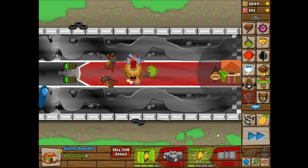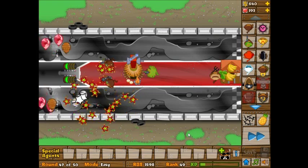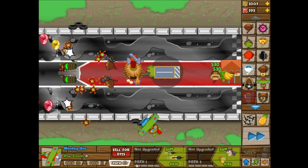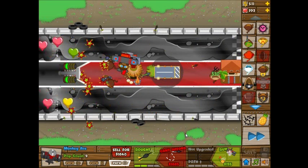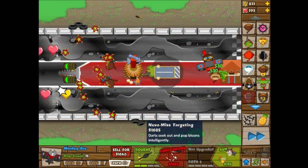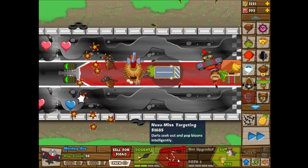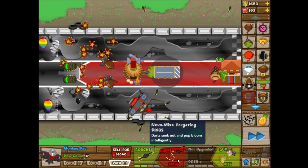I didn't get valuable bananas — I was wondering about that. So now I'll just get valuable bananas. And I'm going to make a monkey ace just because. Then I'll give him the never miss targeting, and he's just about as good as I'm going to need him to be. I'm not going to have enough money for the specter. I really don't like the sound of the grilled pineapples — I always call them grilled pineapples, but they're not; that's the deluxe upgrade. So just the never miss targeting.